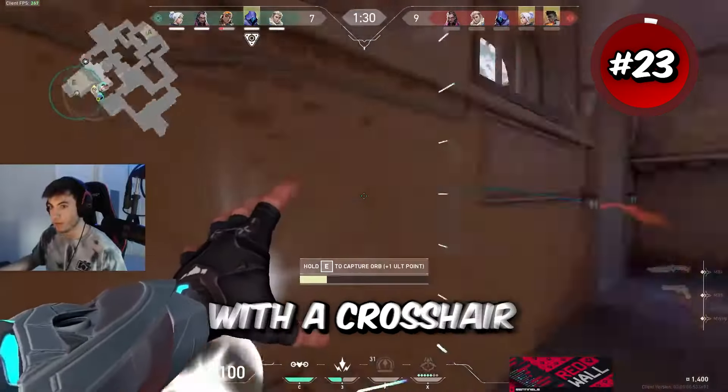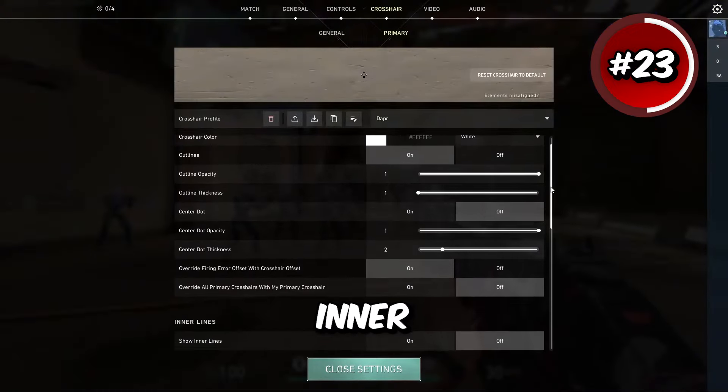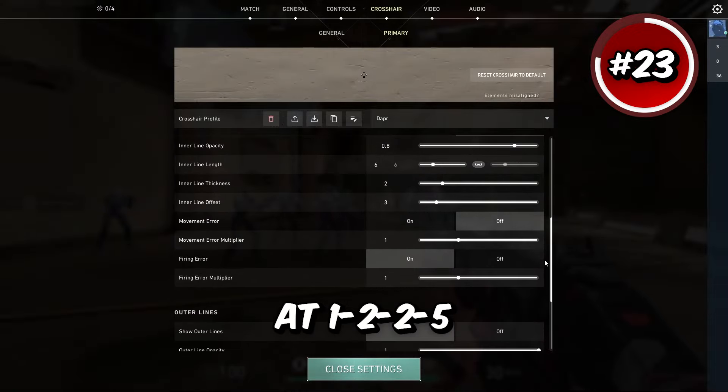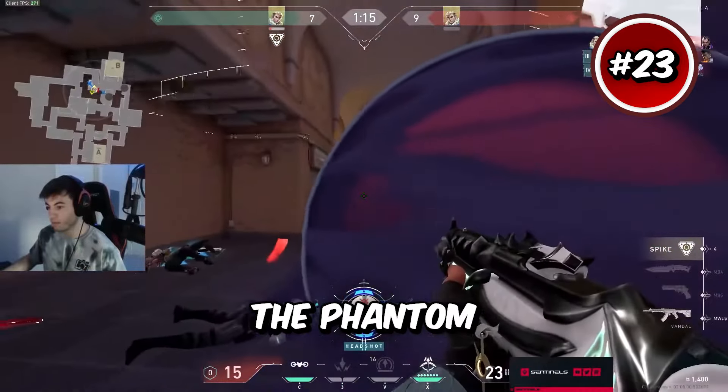Dapper is a professional from NA with a crosshair that looks a little bit weird but plays really nice. With outlines on at 1-1, inner lines off, and outer lines at 1-2-2-5. It's a pretty simple crosshair. I'd say it's ideal for people who use the Phantom a lot.